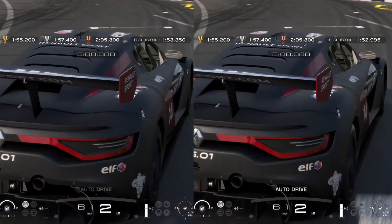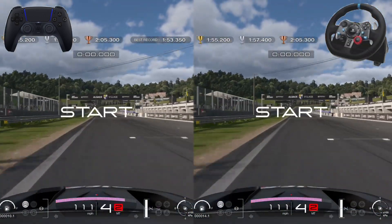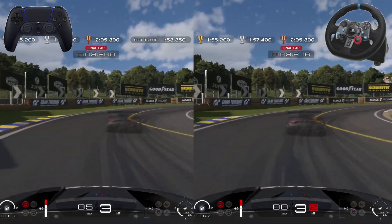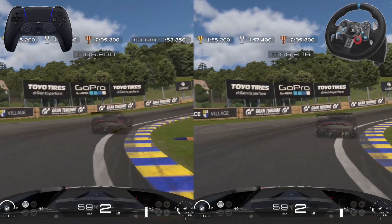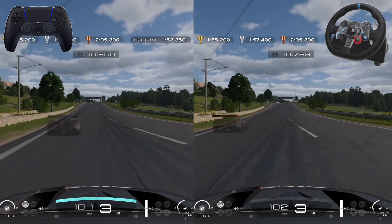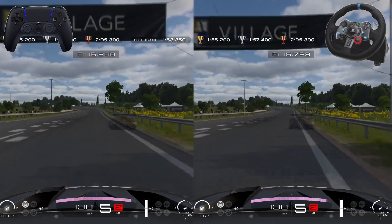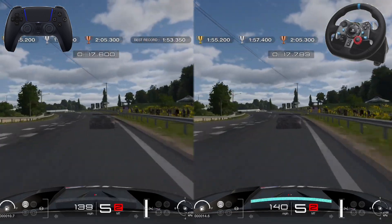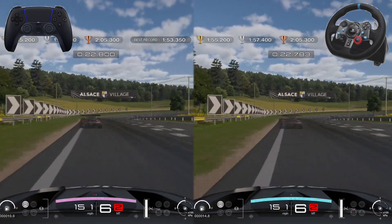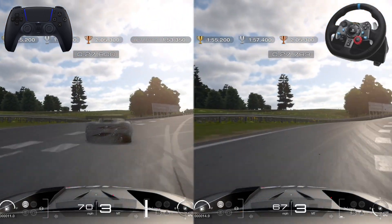Side-by-side comparison: the lap on the left is the controller lap, the lap on the right is using the G29 wheel. These clips are completely aligned - the ghost is the demonstration ghost, 0.4 seconds ahead. Going into turn one and getting on the gas, you can see from the controller it's much more snappy and nimble to catch the car on opposite lock. With the wheel you have to put in a lot more physical effort and turn a large amount to catch the slides.